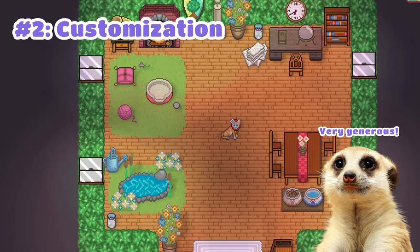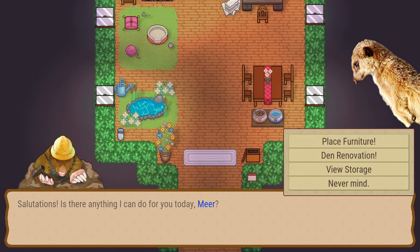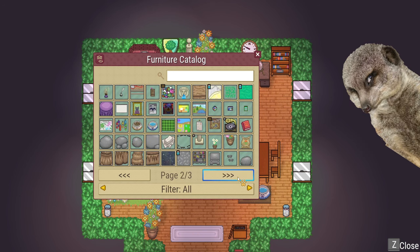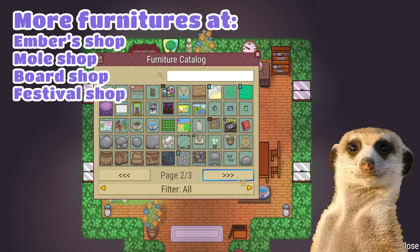Number 2: Most colony and house customizations are free. Just summon the mole and ask them to place furniture, and you'll see a catalog with lots of choices — and yep, they're all free! You can also check out Ember's store, the mole store, and the board store for more furniture.